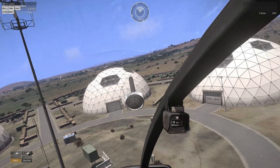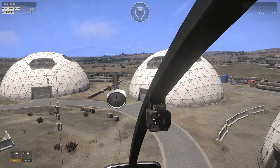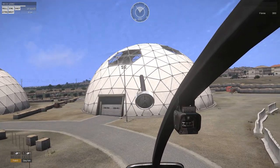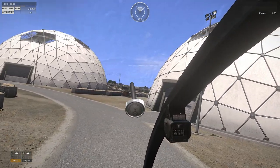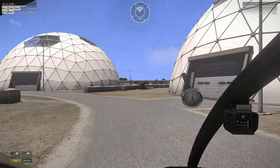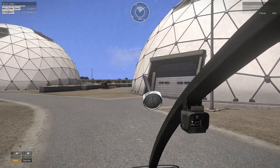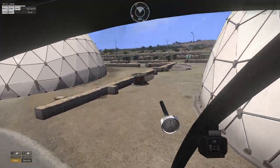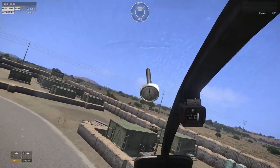Now the one thing with the throttle mapped in this way is that it's pretty sensitive. So when I move it, I have to be sure I'm moving it specifically how I want to — I can't just jerk it and hope the engine will catch up. I'm just slightly moving it back towards me and I'm already up and off the ground. But it's nice, I like it. I have so much control this way and I highly recommend that you guys do the same thing.